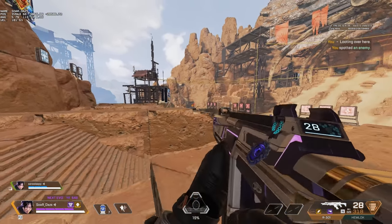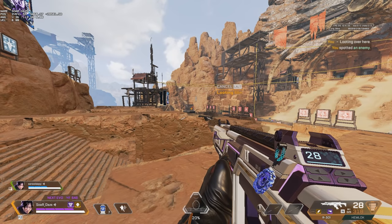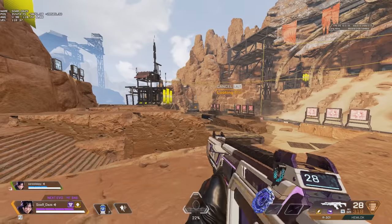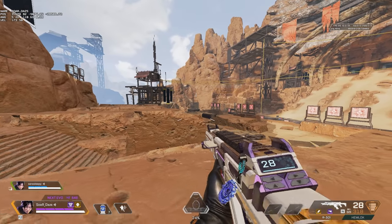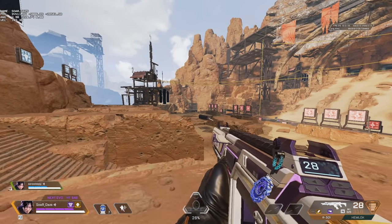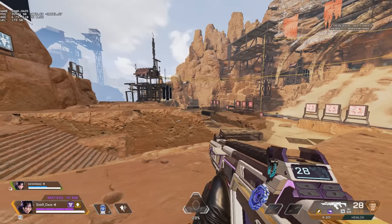In this example we're using the R301 with no barrel stabilizer and our opponent is wearing blue armor. Most of the time opponents are going to have purples or reds, which are much harder to push on. Blue armor is always a clear signal that you might be able to outgun them and out-armor them to beat them in the encounter.